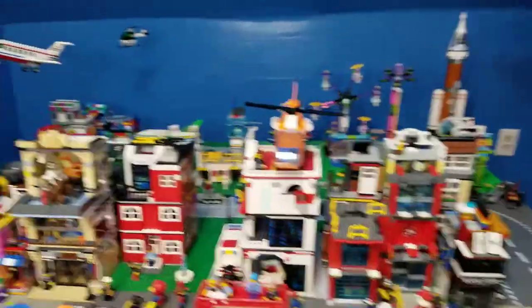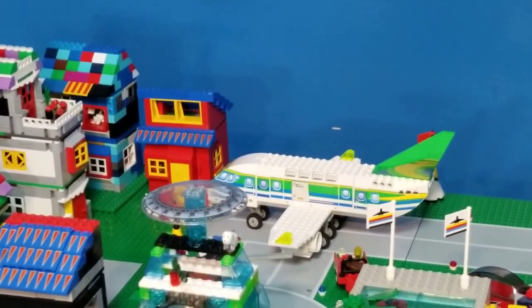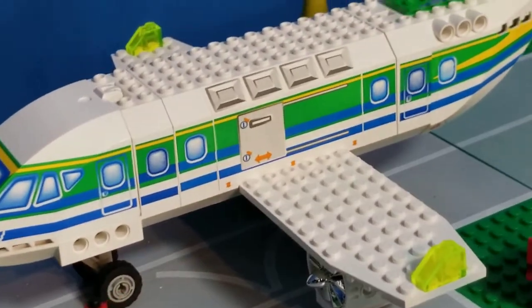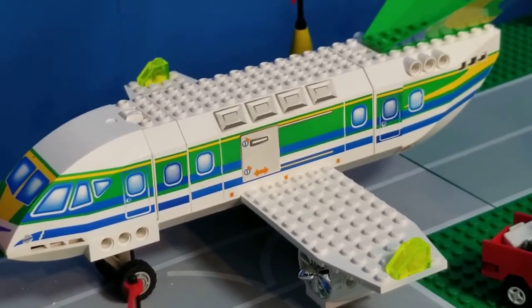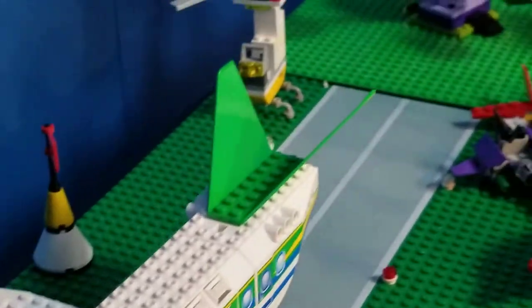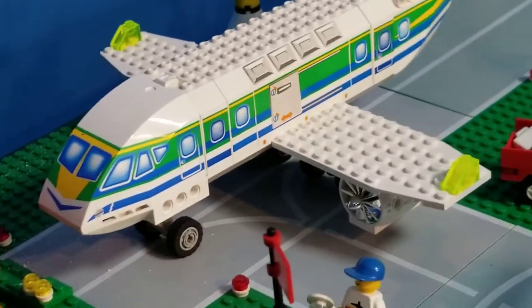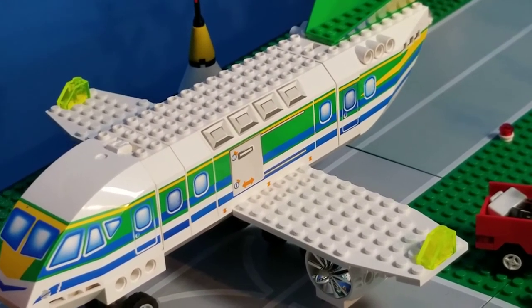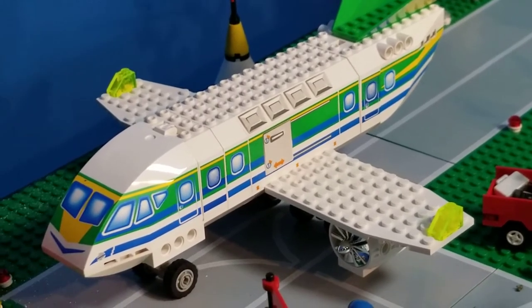We have seen the helicopter, but over here you can see the awesome airplane. That is unusual in that it does not have clear windows — it has opaque windows and doors and things. It does open up if you want to stash cargo or people into it, but nobody would be able to see them. It has this awesome color scheme: green, blue, and yellow with white. It has these extremely unusual neon yellow-green pieces instead of the traditional red and yellow lights on the wings. I might trade those out for the traditional colors or I might not.